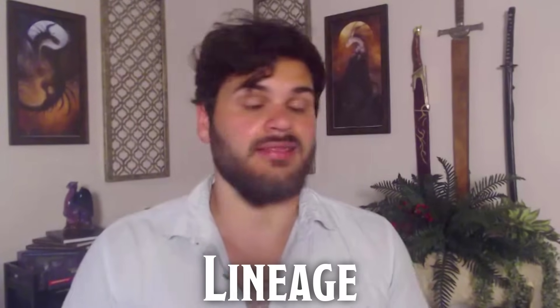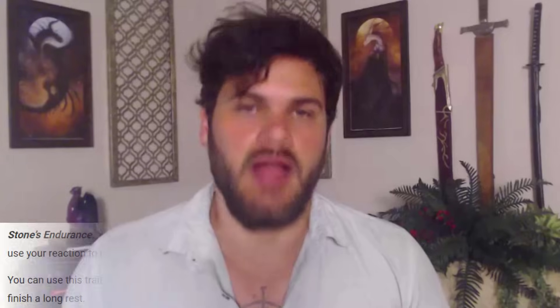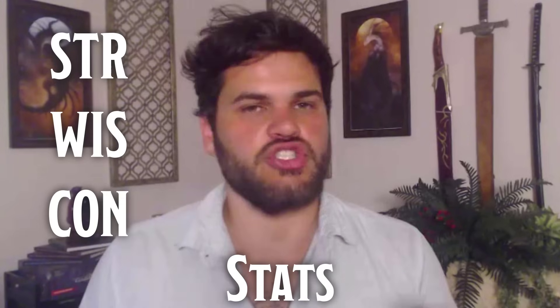Beginning with our lineage, this build is going to have a lot to do with our action and bonus action, so we want to invest in our reaction to have some action economy outside of those already full options. The Goliath really stands out here — the Goliath can use its reaction to make us way tankier throughout a day. For our stats, we're looking at Strength, Wisdom, and Constitution. I might lean towards a bit more Strength, but you could also lean more Wisdom, with Constitution being secondary for both — it has higher value than normal because we're Echo Knight. As for Dexterity, Intelligence, and Charisma, we're dumping them to get as many points into those other three as possible.